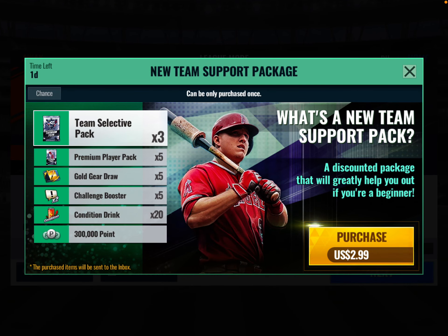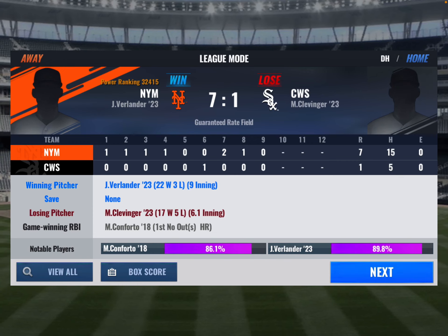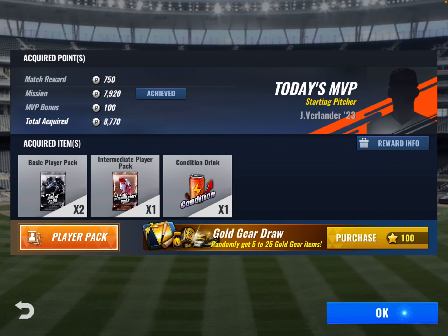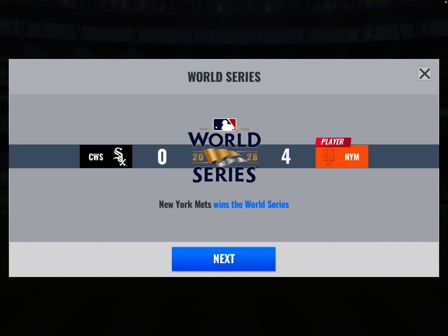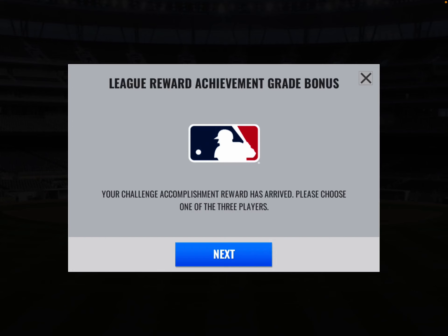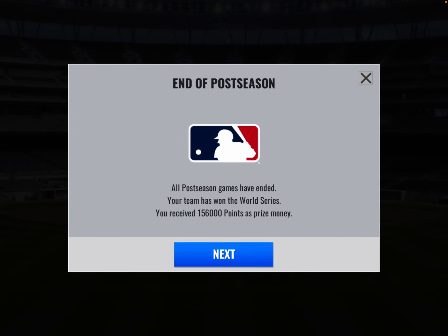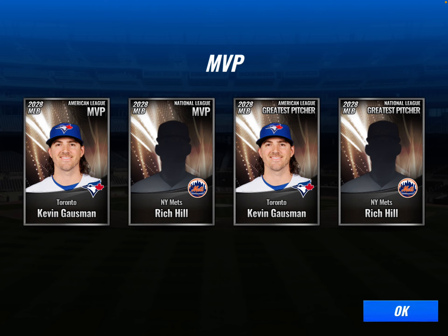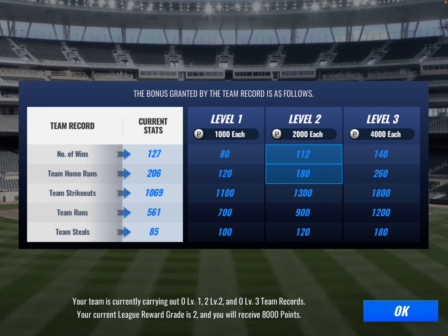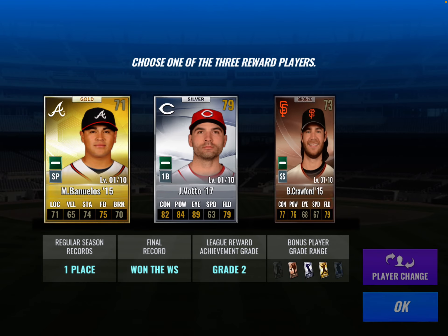Hey what's up, it's Raven, another MLB 9 Innings video. Today we got the Mets team — we just won the World Series and we got Curtis Granderson. We swept the White Sox in the postseason, so let's see what rewards we get.